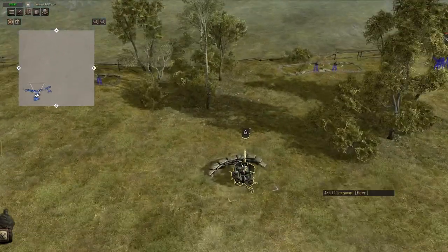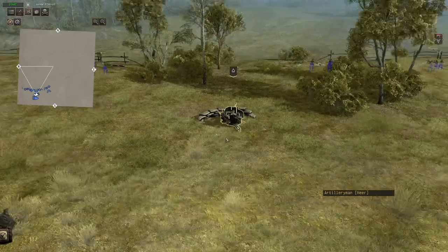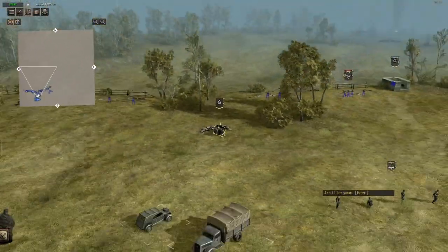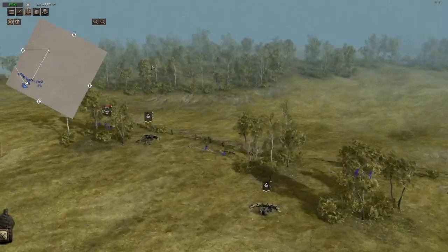Next thing would be the anti-aircraft gun. Just try to have it in the middle so it can shoot at aircraft from the right side and from the left side.